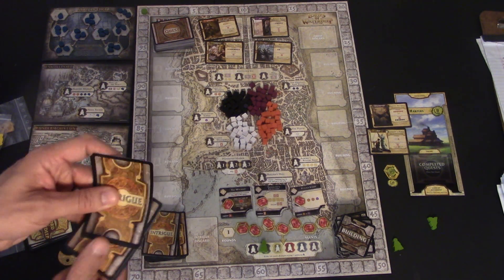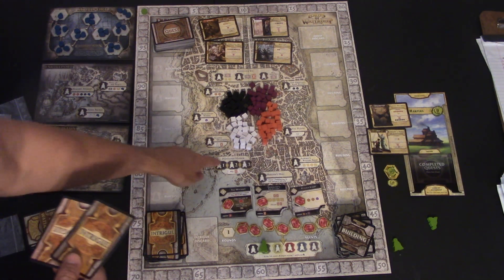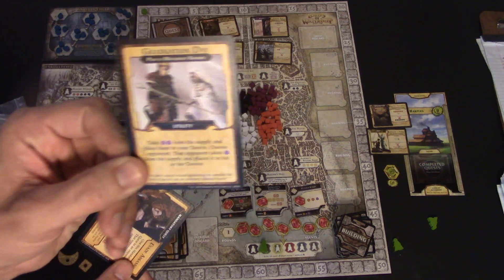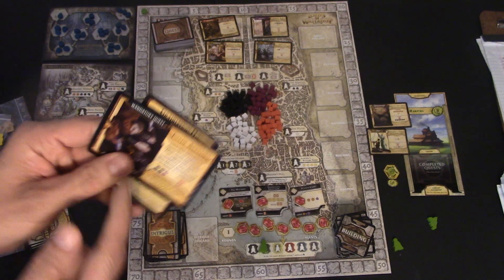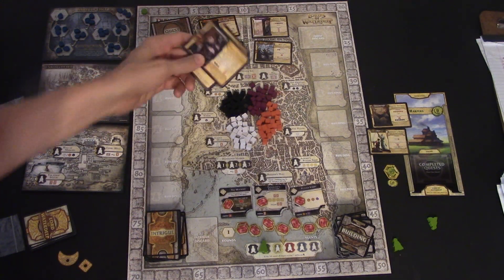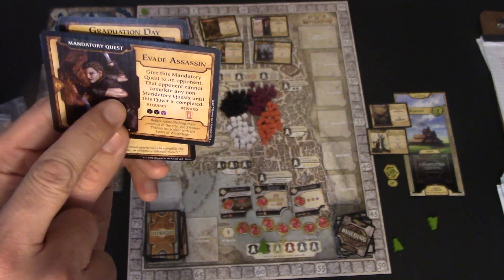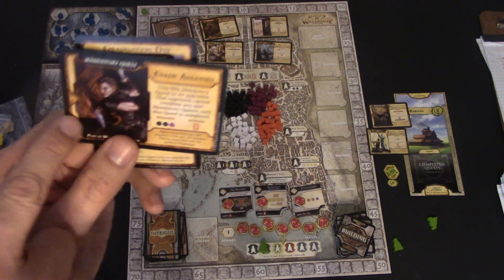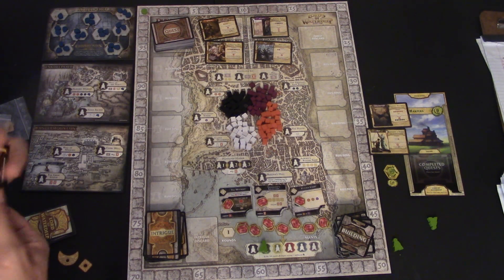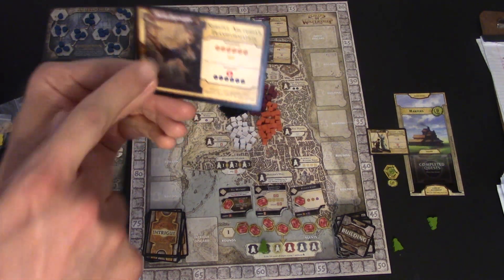Each player also gets intrigue cards — they start off with two. Intrigue cards can do different things: you can play them at the Waterdeep Harbor and they can give you bonuses, screw other players over, or force other players to go on a mandatory quest. That means before they finish any of their other quests they have to take this mandatory quest too. Mandatory quests have low victory points or low rewards, so it hinders them from completing the big rewards.